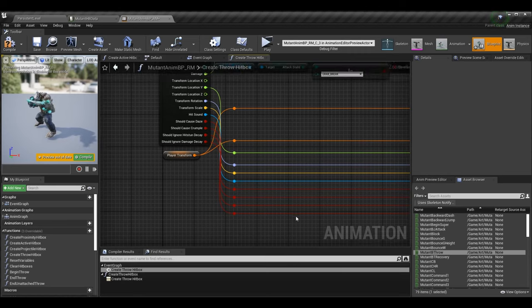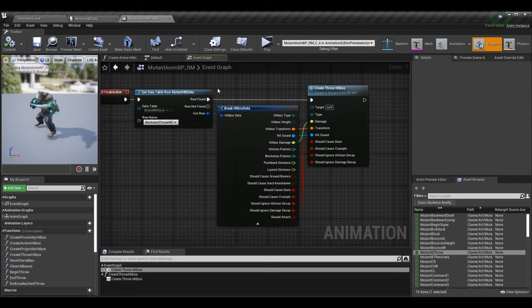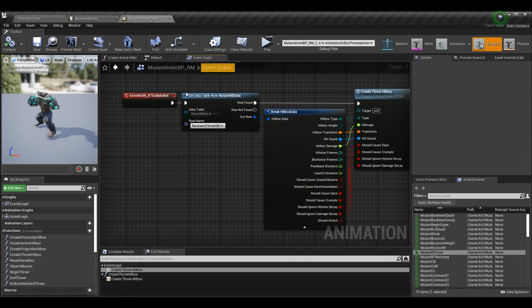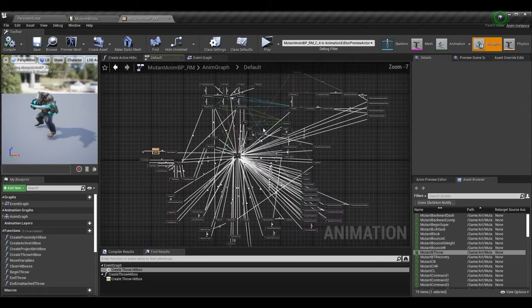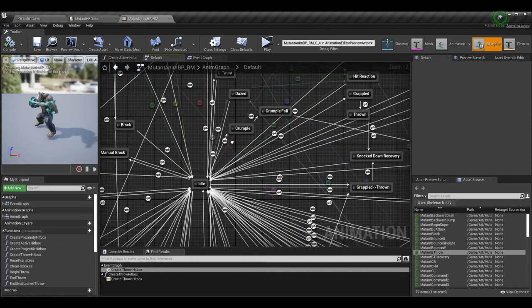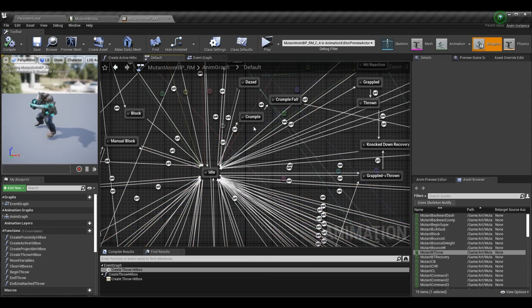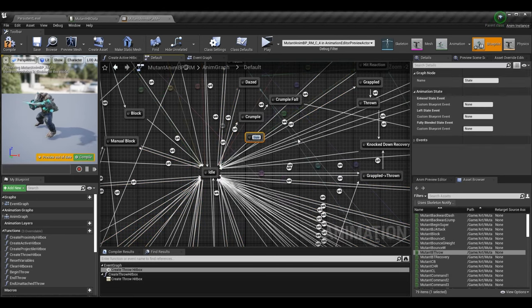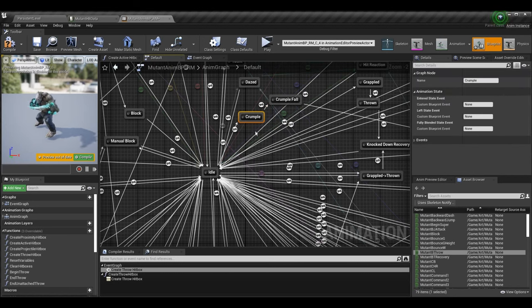At this point we need to make sure our animation works for crumple, so let's go into the animation blueprint and into the default state machine. It's massive with a lot of states, but let's focus on what we care about. I want to be able to go from idle to crumple. I right-clicked to make a new state and called it 'crumple.' This state is just a simple state with no state events — inside it I have an animation called mutant_crumple_v2.